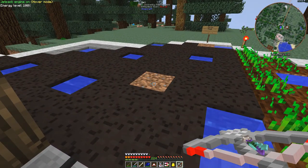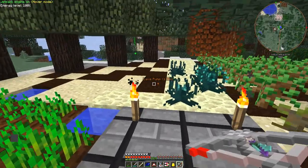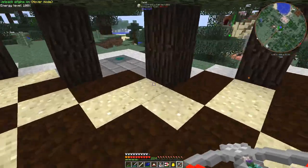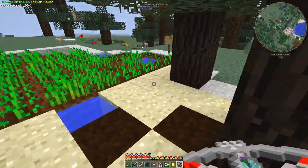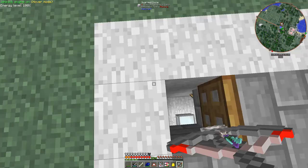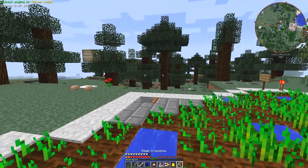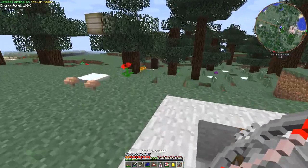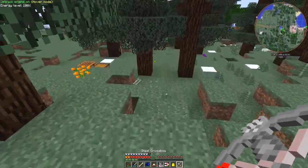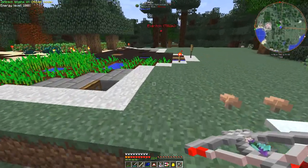Crops are still the same over here, and the peat bog is still the same over here. In fact, it looks like I've run out of peat bog, or it's been putting the wrong things in. I shouldn't stand on the ender lilies, should I? I should go down here. Another skeleton - let's just sort you out.